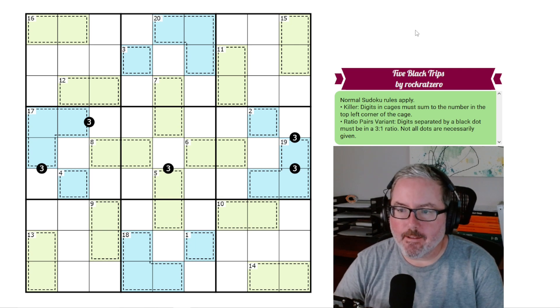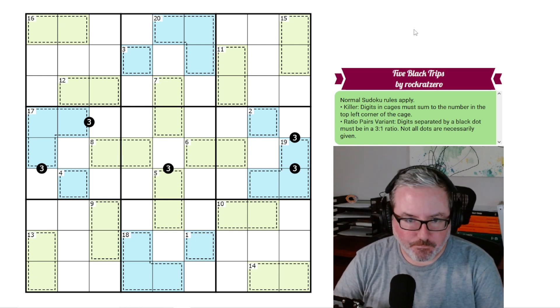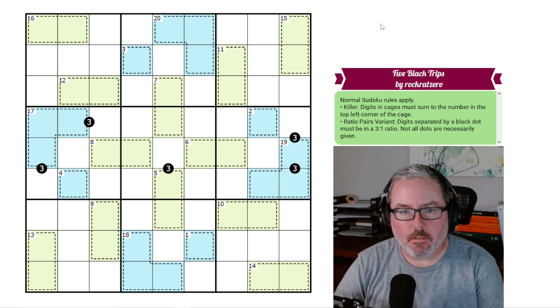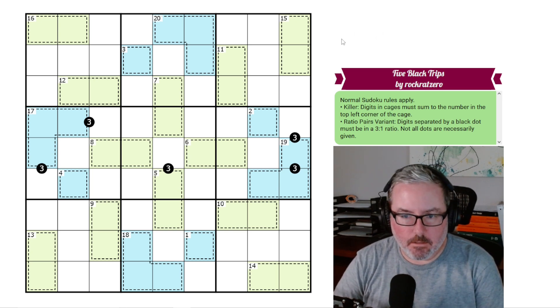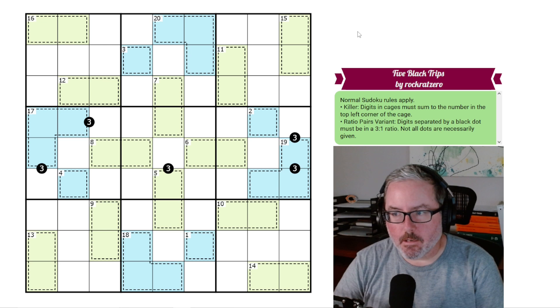Hey, welcome back to the channel. So today we have a puzzle called Five Black Trips by RockRatZero. It just looked interesting to me, so I figured I'd pull it up and give it a go. As you can see, we've got quite a lot of killer cage digits, and we've got a different coloring between the two. I haven't read the rules yet, so I'm not sure if the coloring comes into play, but we're going to figure that out here in a second.